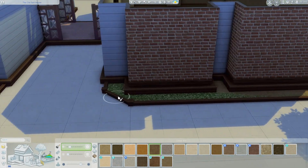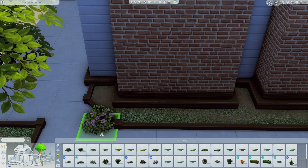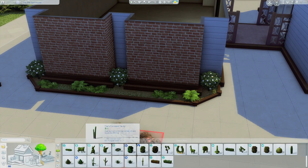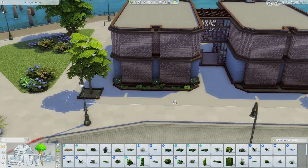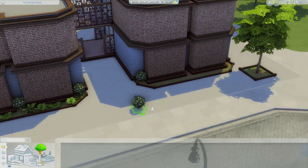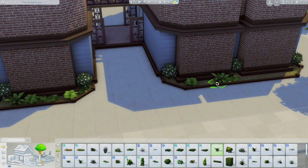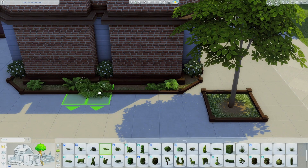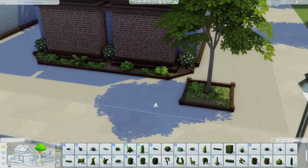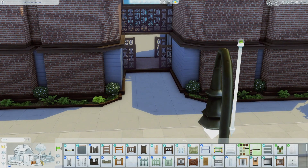Obviously you can't just put a tree in concrete, so I have to act like there's grass there. I don't fully fill up the grass with bushes - I kind of scatter it out. I like how it looks spaced out; in my houses I usually fill up every single piece of grass, but I like how this scattered look turned out.